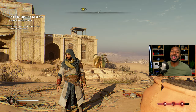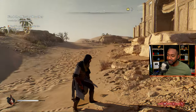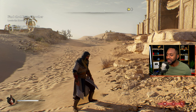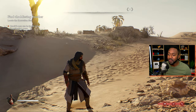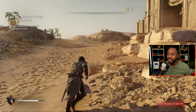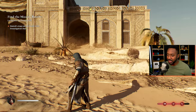Without further ado, let's dive in. The game looks beautiful. This is a stealth game — you can try to go against a mob of enemies, but I recommend playing the game as intended with a stealth playthrough. It makes it fun because it changes the way you approach different situations. But with that said, let's get into the combat — what do we have available to our character?